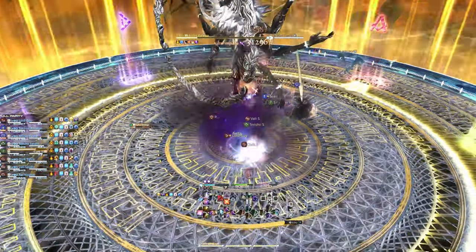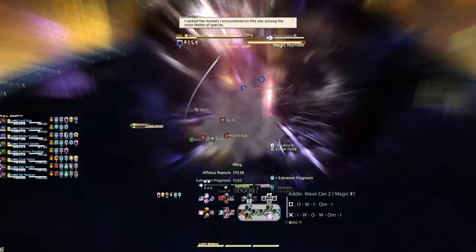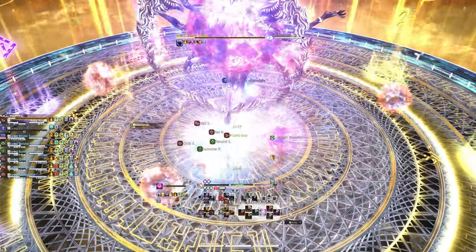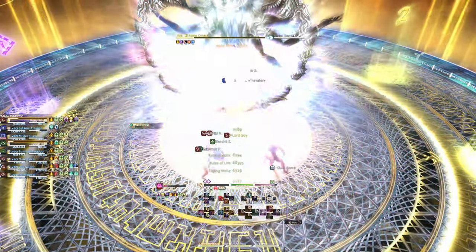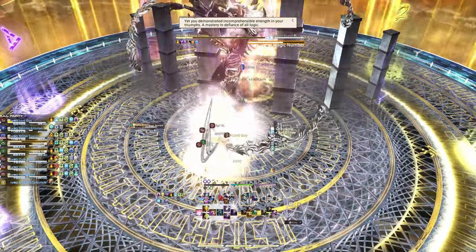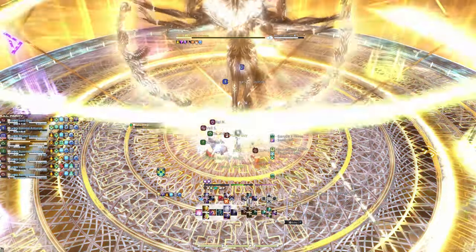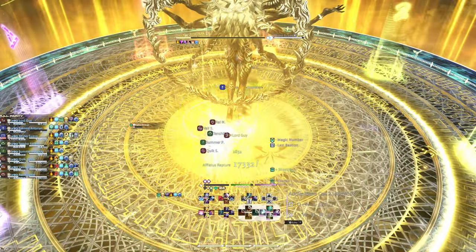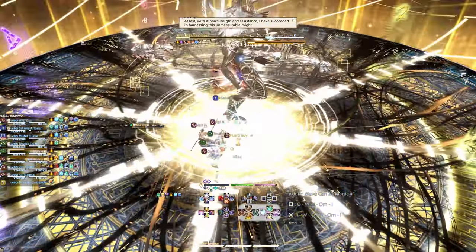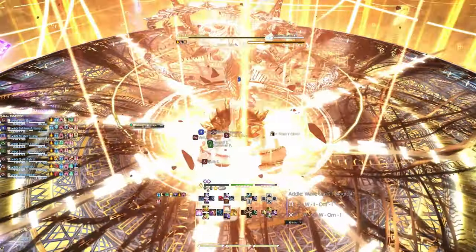After the flares go off, the boss will cast Magic Number, a raid-wide that requires a tank limit break to survive. The Magic Number cast will give a debuff that will wipe the group if it isn't cleansed, and the only way to cleanse it is to use a healer limit break. He will then cast Magic Number again, which will require the other tank to use their limit break, and then the other healer will cleanse the debuff with their own limit break. At that point, every player should have used their Quickening Dynamis limit break. Right after the last healer limit break goes off, I suggest one of your melees uses the final limit break of the fight before entering the final 2-minute burst window.